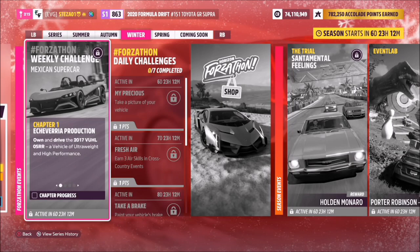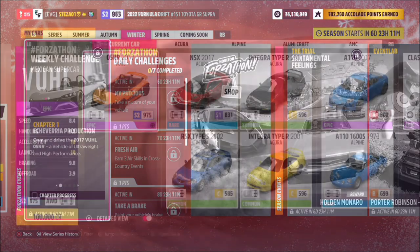Hello and welcome back to the channel. Today you join me for this week's Forzathon guide called Mexican Supercar, which wants you to own and drive the 2017 Vuel 05RR to complete all of the challenges. So without further ado, let's get stuck in and take a look at the car in question.